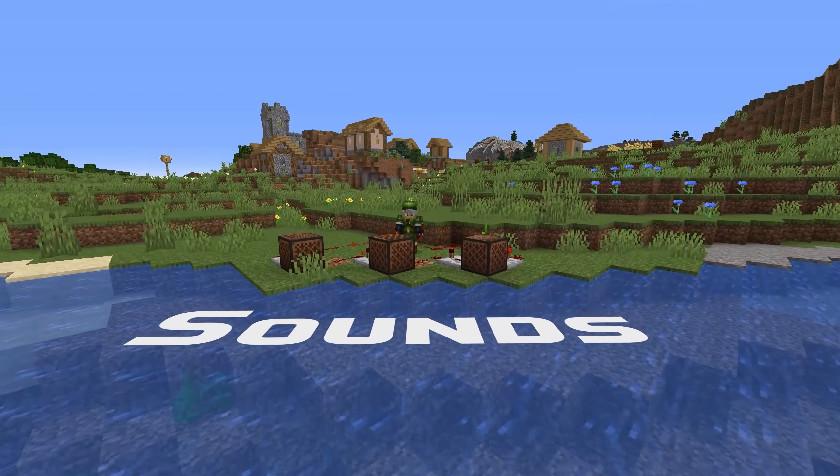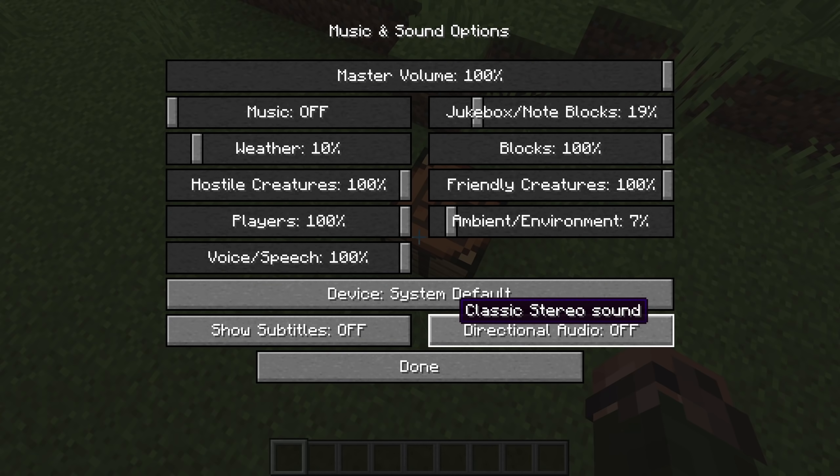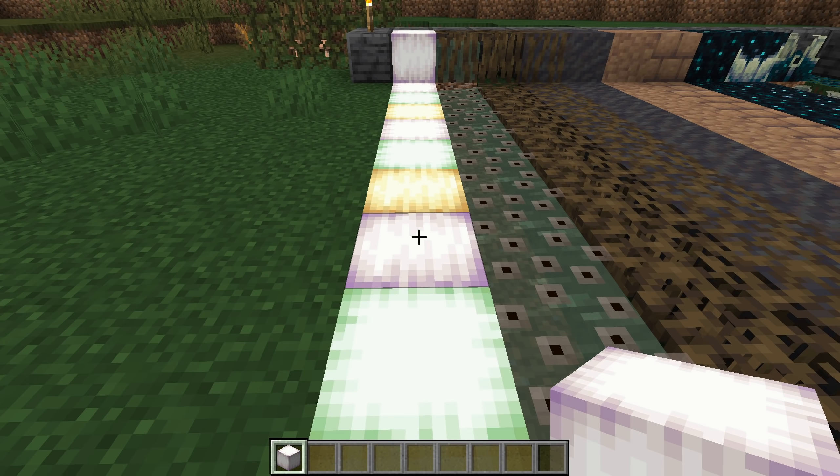Let's move on to sound news. A new option has been added to the sound option screen, controlling 3D directional audio simulation. The options are the classic stereo mode, which is the default and how Minecraft used to sound. The new alternative is HRTF directional audio, which has an improved model for making it easier to distinguish which direction a sound comes from, including if it's above or below you. This works best when using headphones and can work poorly on some systems, so try it out to see how it works for you. There are also many new sounds in this version.